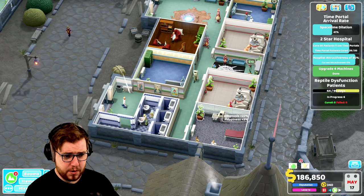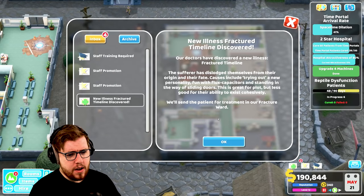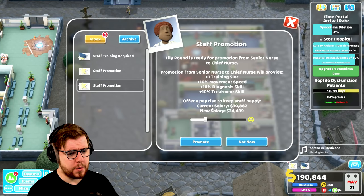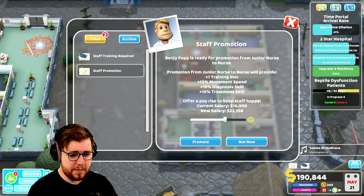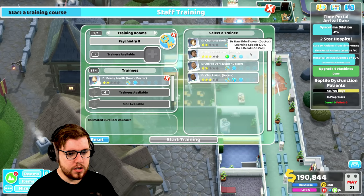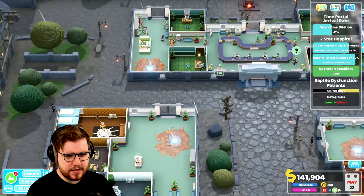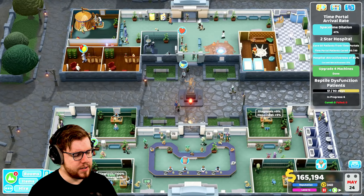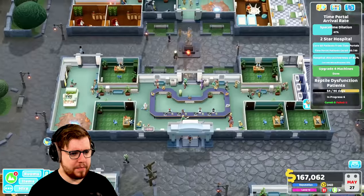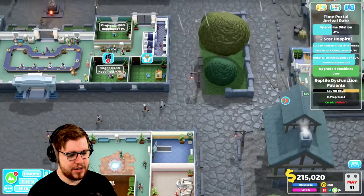There are plants absolutely everywhere in this hospital now, and I've also added some nice canvases to the walls. We've discovered fractured timeline - what do we need for that? A fracture ward, that's all right. Someone wants promoted, we'll give them a promotion, and someone wants psychiatry training - that's not a bad thing to train people up in. I just decided to train them in the middle of an emergency. I am a genius - I am the smartest person that has ever lived. It's just a fact.